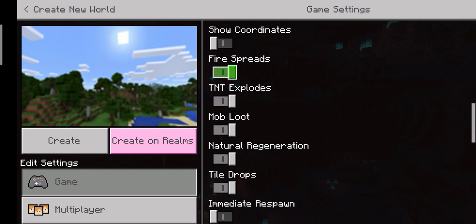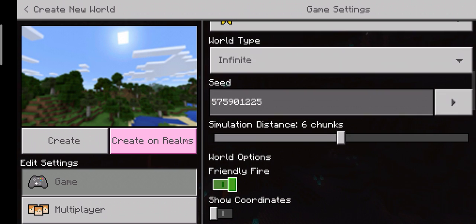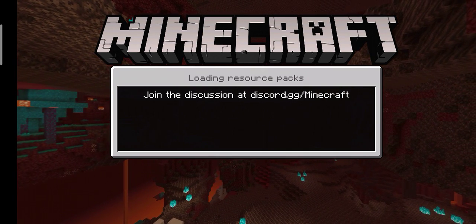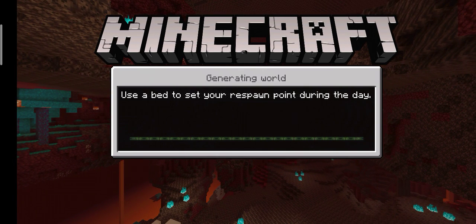Choose the correct number. We will have to see a new patch. Choose the number and see a screenshot. One of the settings is the seed. Choose the spawning point.